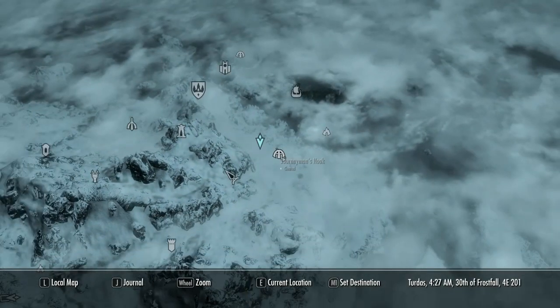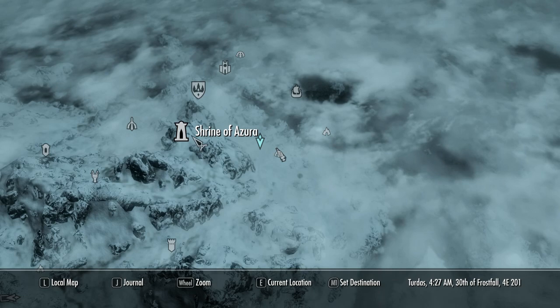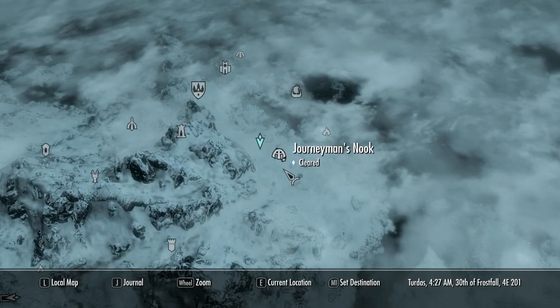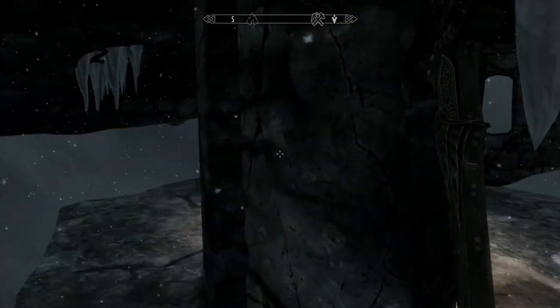What's up guys, Tyler here with another guide for you. This one's on Skyrim again and it's going to be on Treasure Map 2. To find Treasure Map 2 you need to go to the Journeyman's Nook, which is to the southeast of Winterhold, as you can see on the map. Here you'll find this little nook.